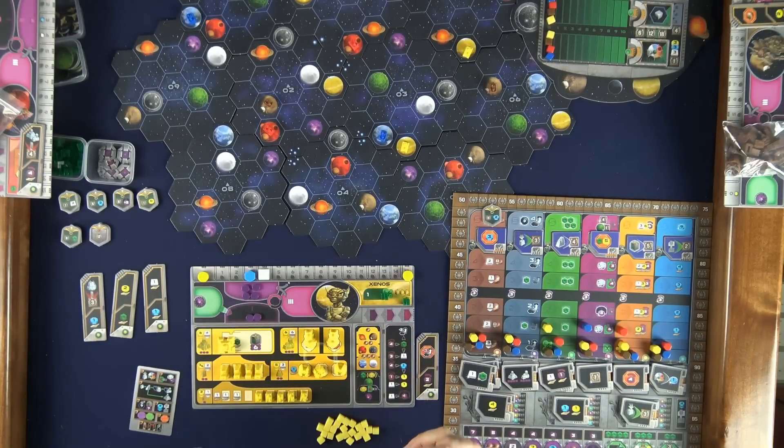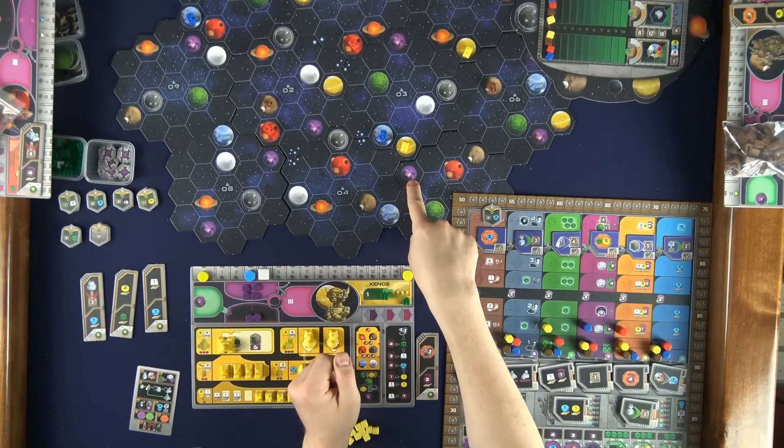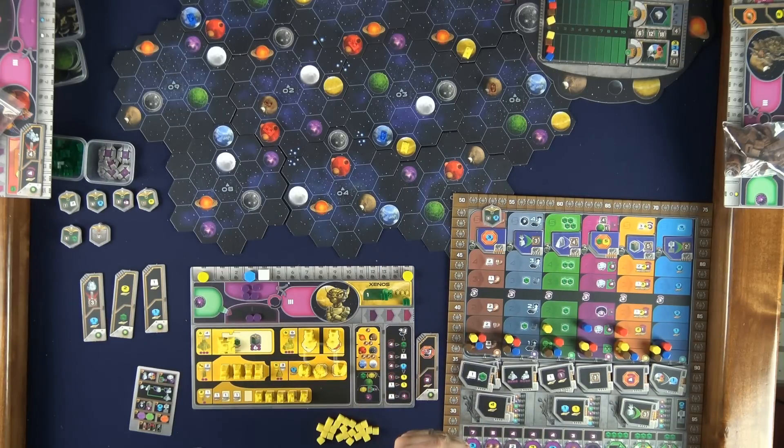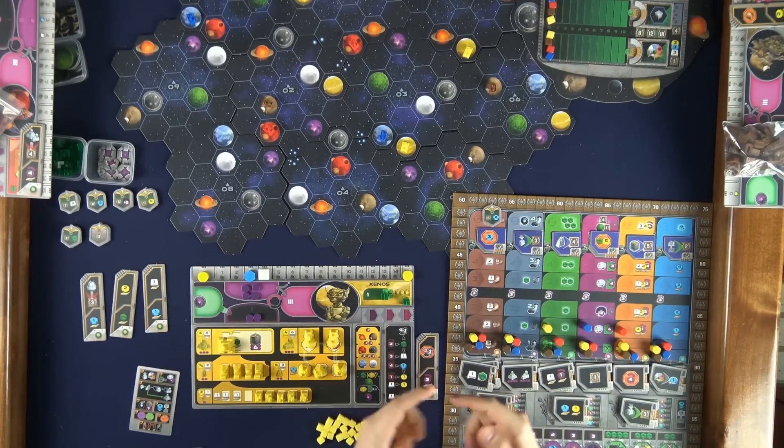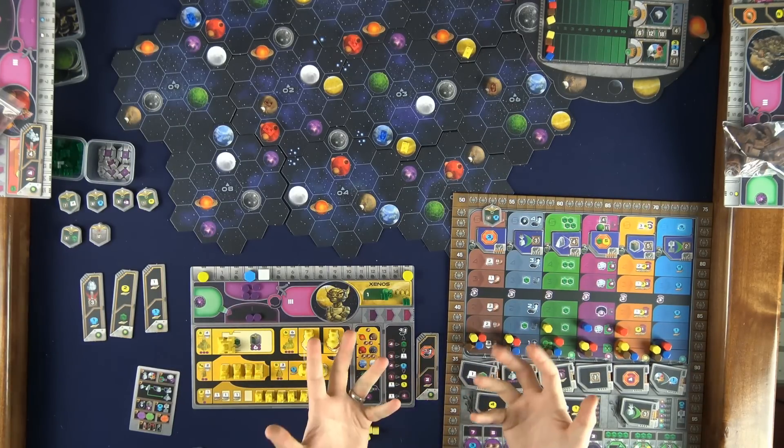Now on to the gameplay. The game is played over six rounds, each broken up into four phases: the income phase, the Gaia phase where trans-dim planets can be turned into green Gaia planets, the action phase where most of the game takes place, and then a cleanup phase. After six rounds, whoever has the most points is the winner.